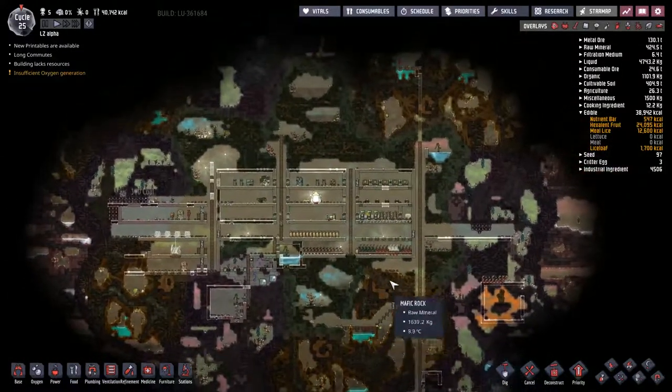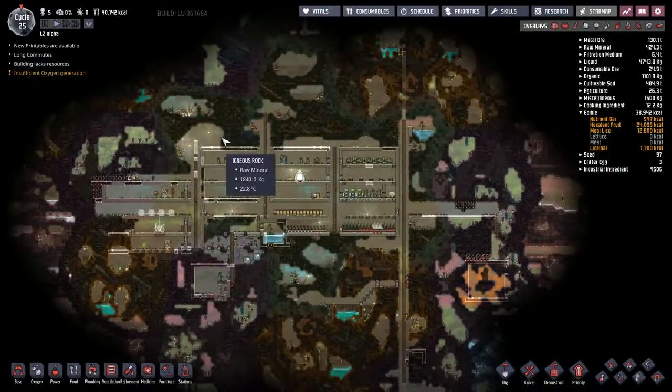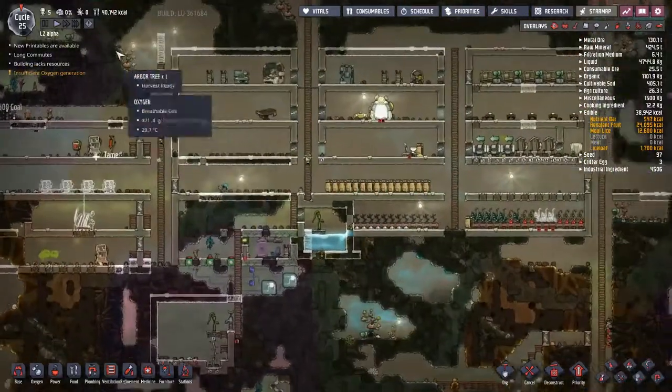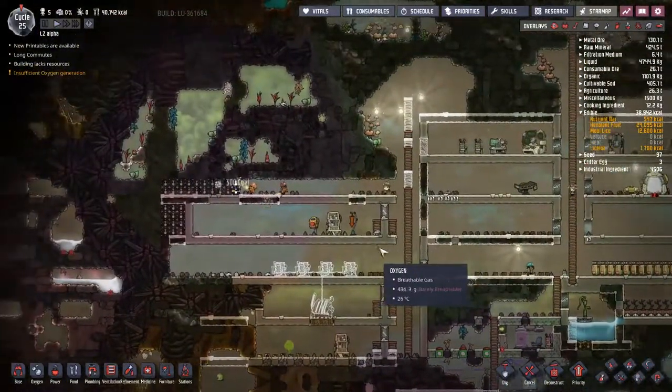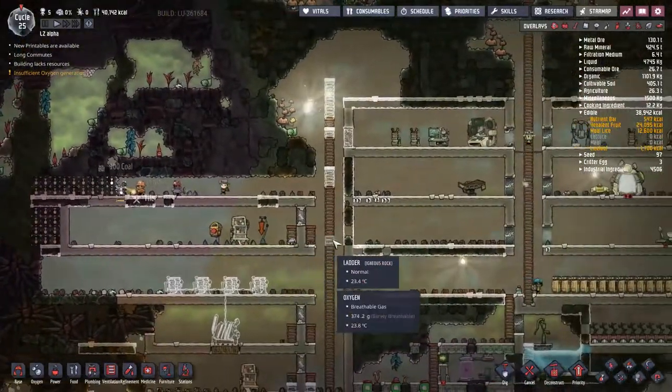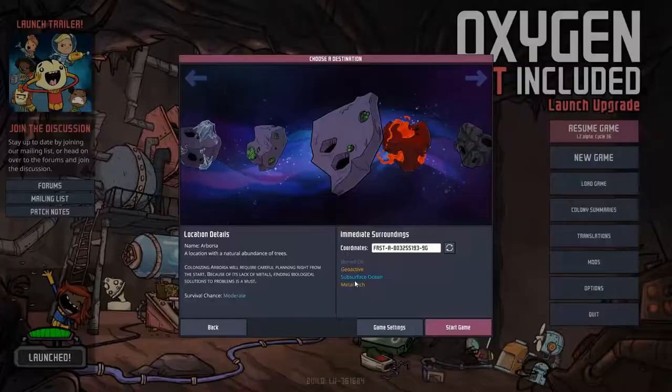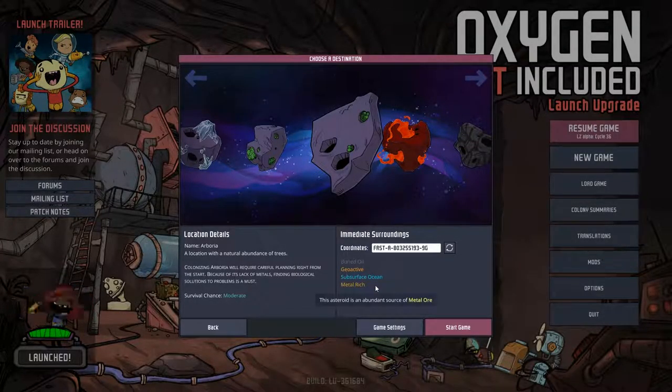Hey guys, and welcome back to Oxygen Not Included, Clay's Amazing Space Colony Simulator Extraordinaire. My name is Twitchy, and we are playing on LZ Alpha, where we have five duplicates trying to make their way through the Arboreal game setting, but we do actually have extra metals in the world tweaks. I'm going to call them world tweaks.